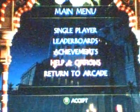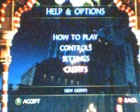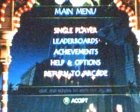We'll return to the main menu so we can show you some extra stuff. There's single-player, leaderboards, achievements, help, and options - how to play, control settings, credits, return to arcade. Single-player has normal, time attack, and survival modes. You only unlock survival after you finish the game. Time attack is finishing the game as fast as you can. Even in normal mode, you only have a limited amount of time - about an hour to finish the game, though they give you extra time and you don't have to finish it in one sitting.